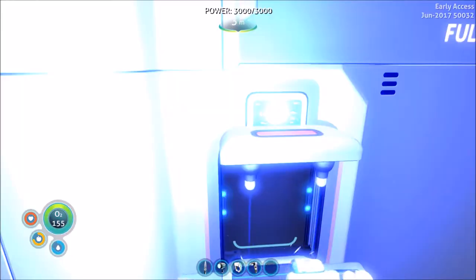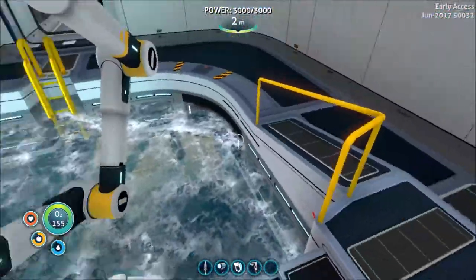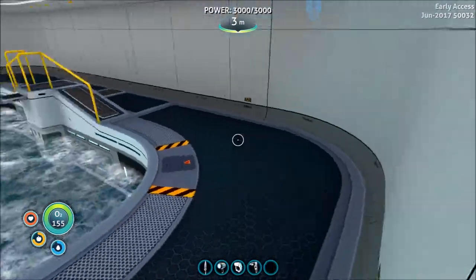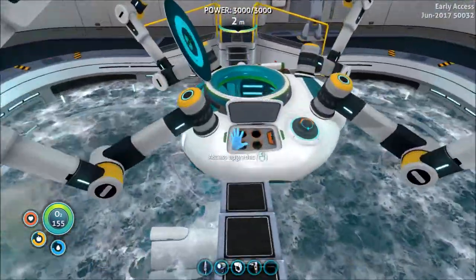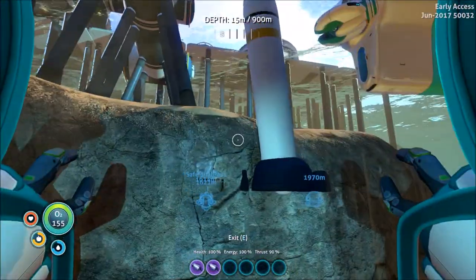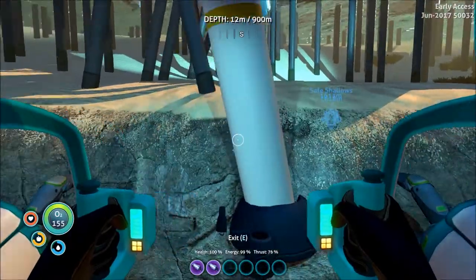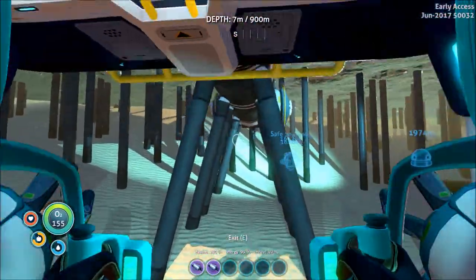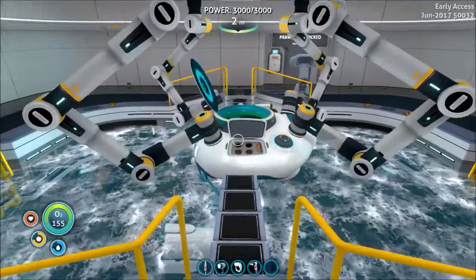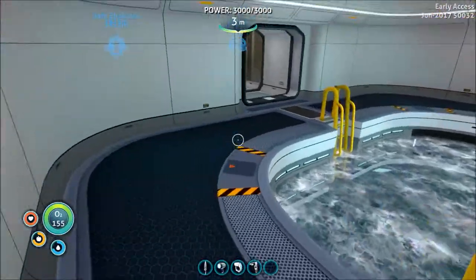Drill arm. Damn, that's fucking bright. So how do we... I'm gonna assume there's a thing we put this in. Guessing it's this. No, I didn't want to get into it. I'm gonna have to figure out that base thing or I'm just gonna fall to the bottom of the ocean. There we go. Now it has the drill arm.